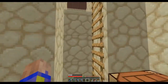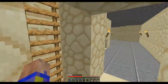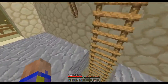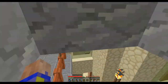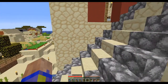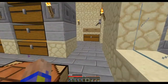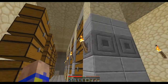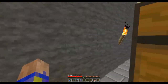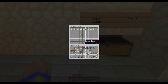Let me figure my way out of here. Okay, there we go — figured out how to get out. Now on the main floor is where my storage is. We just have a lot of different storage chests for different items. Over here is my automated sugarcane farm.